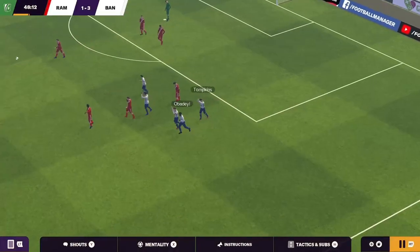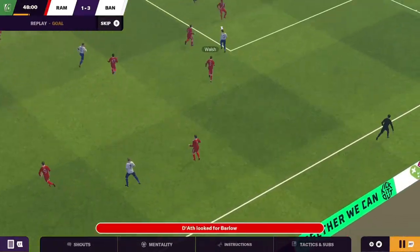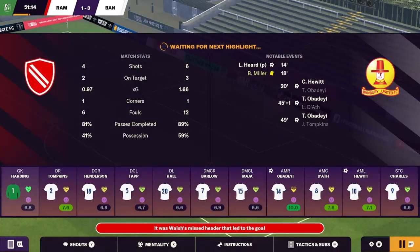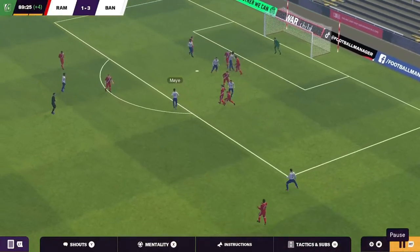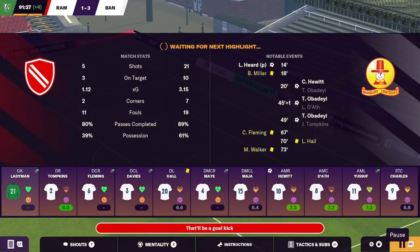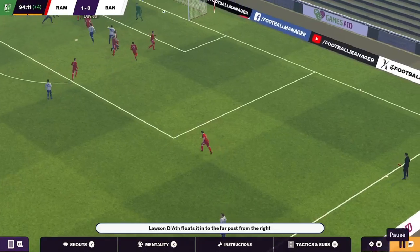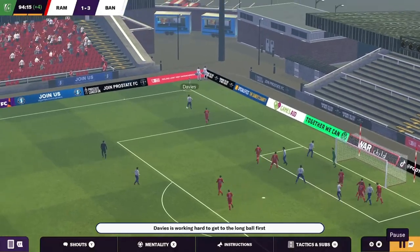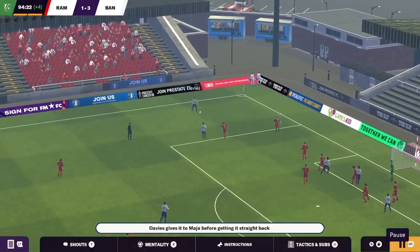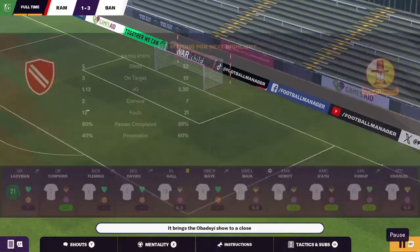Look at the replay - Dath gave it to Barlow, and Barlow just perfectly lifted it over for Tompkins. It's a bit annoying he didn't get credit for that. Davies gives it to Fleming who misses, and that's it. First game of the season - let's jump into it. Can we win, or just get a draw? We did alright against Braintree who had probably similar ability to this side.